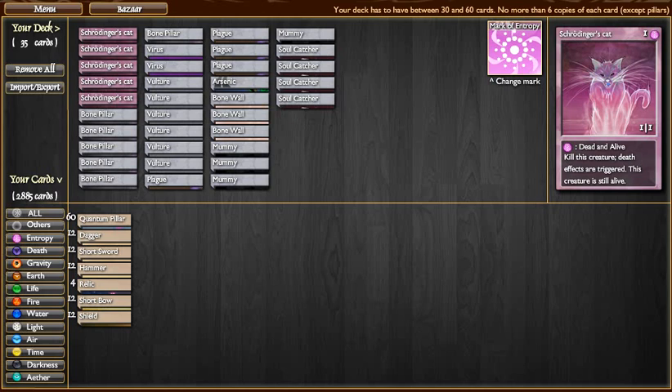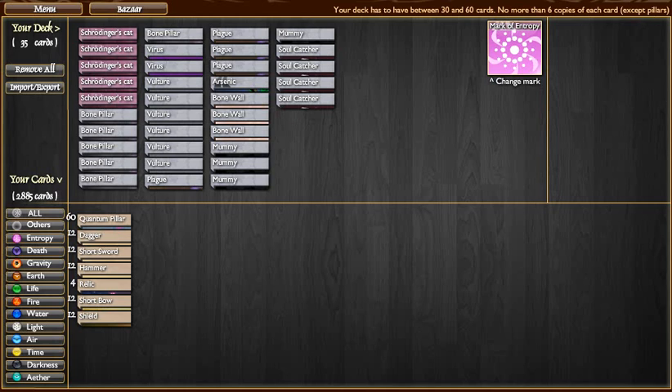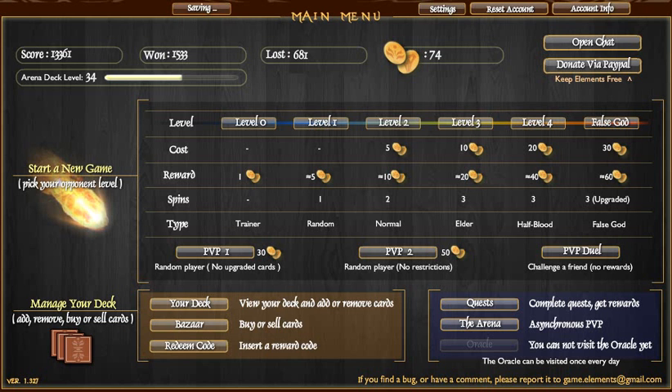The Schrodinger's Cat can die without dying — that's its power. You can spend one entropy and it will be dead and alive, like in the thought experiment: the cat who is both dead and alive at the same time. In the box.